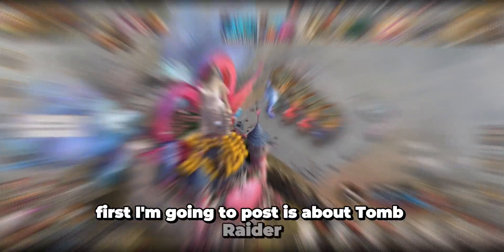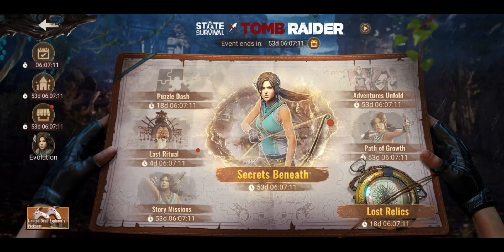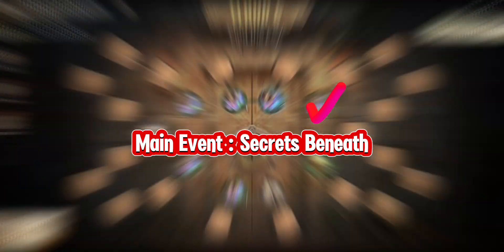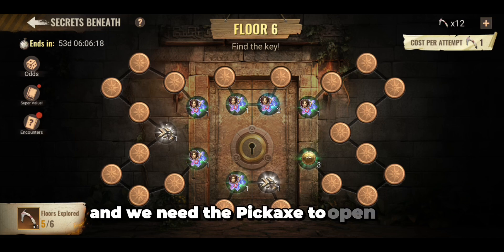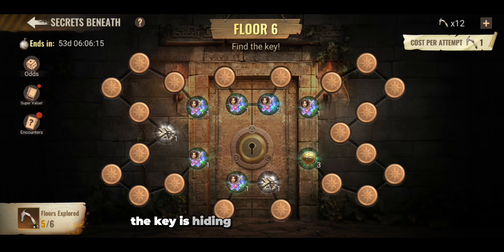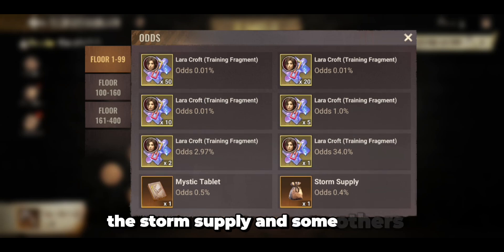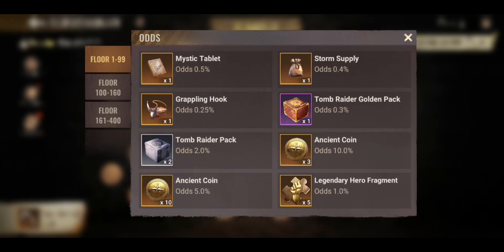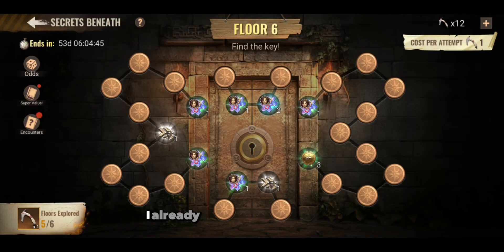In this video, I'm going to post about Tomb Raider — the Survival x Tomb Raider event. The main part of the event is the secrets. We need to open the floor, and we need the key to do that. The key is hiding behind buttons, and we need the pickaxe to open the buttons. Here is the chance of the rewards we can get: besides the key, there are Lara Croft fragments, the mystic tablet, the storm supply, and some other useful stuff.